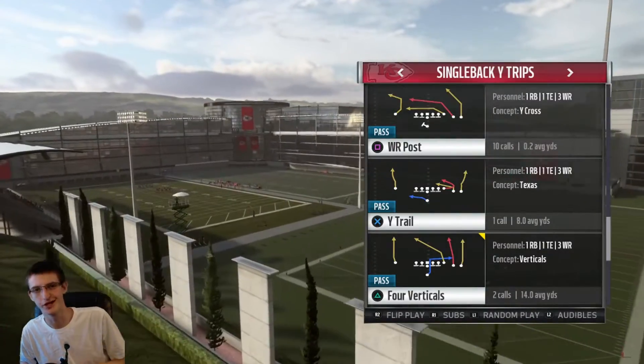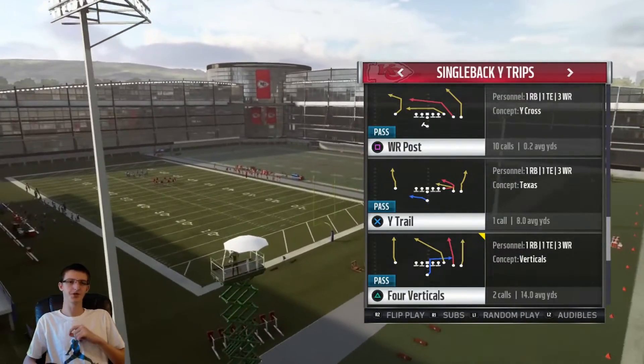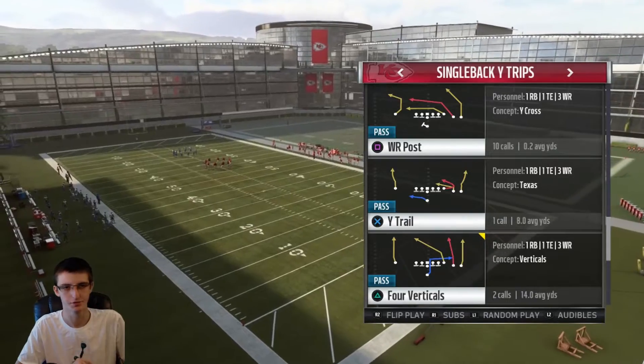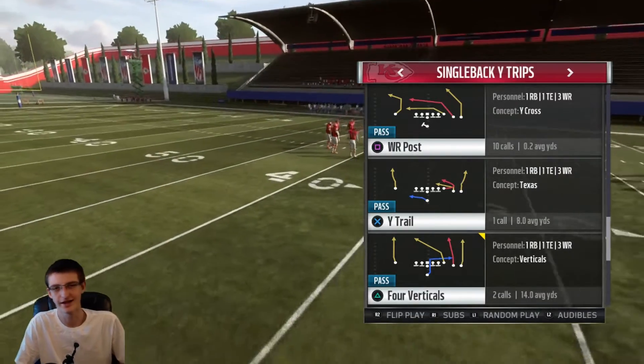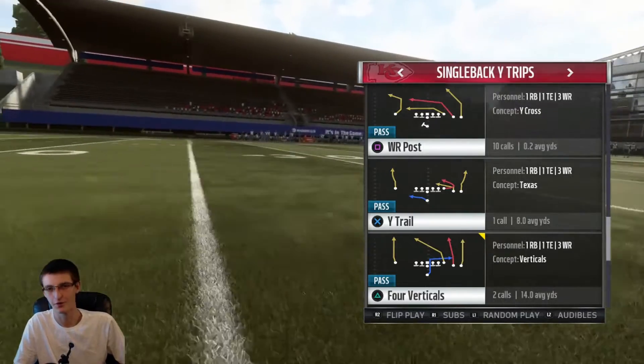What's up YouTube, it's the master gamer giving you a brand new video. In this video we're going to be continuing on with the single back wide trips mini scheme out of the New England Patriots playbook. However, note that it is in plenty of playbooks — it's not a rare formation at all. You can find a lot of these plays in many different playbooks. That being said, let's get right into it.